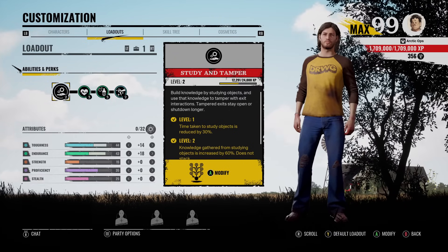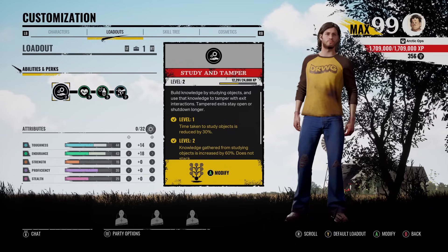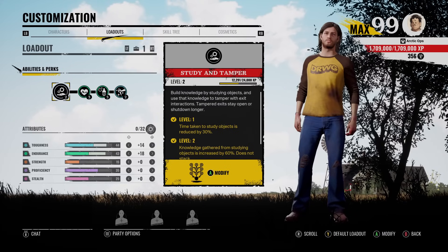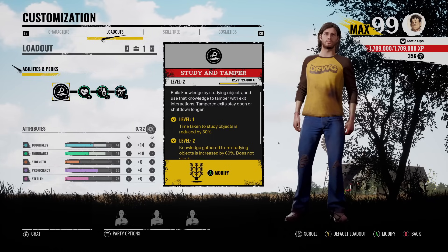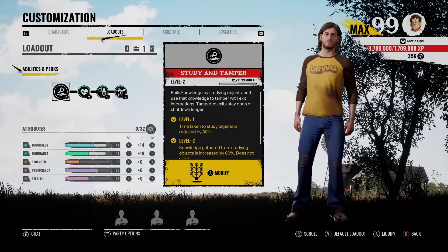Since we do have level 2 unlocked, every time when we inspect those big objectives like the generator, it actually fills up a quarter of the ability circle. Also, once you have your ability circle halfway filled up, that's enough to completely tamper an objective with one tap. If you have your ability circle filled up more than halfway — like three-fourths or even the whole thing — you will still use all of that on one objective. So it's pretty much overkill.